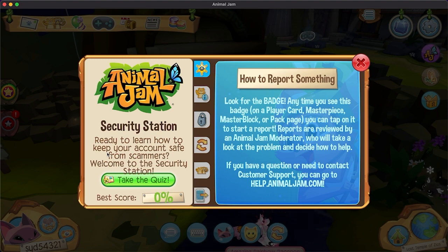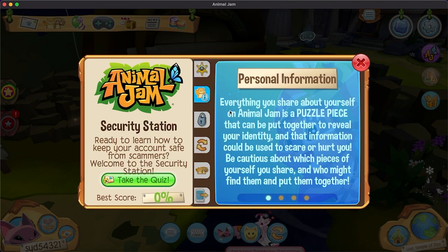Security station — ready to learn how to keep your account safe from scammers? Welcome to the security station. How to report something: look for the badge. Anytime you see the badge, you can tap on it to start a report. Reports are reviewed by an AJ moderator who will look at the problem and decide how to help. If you have a question, contact customer support at help.animaljam.com.